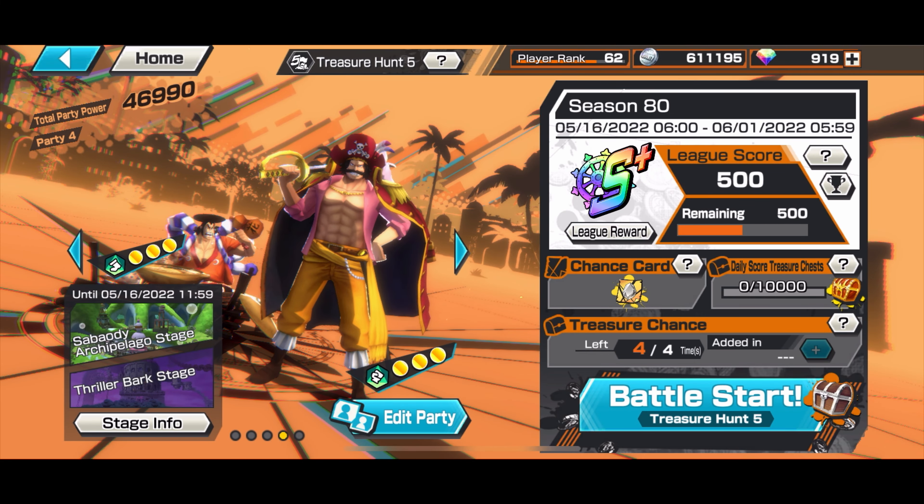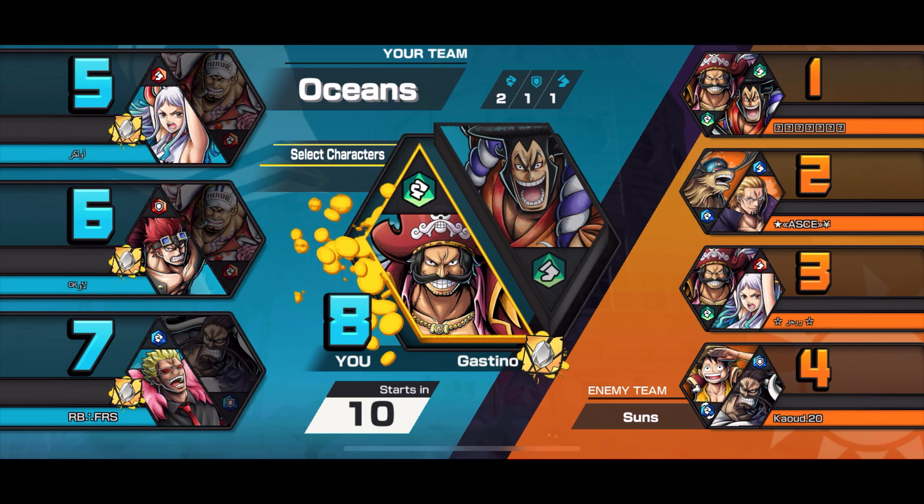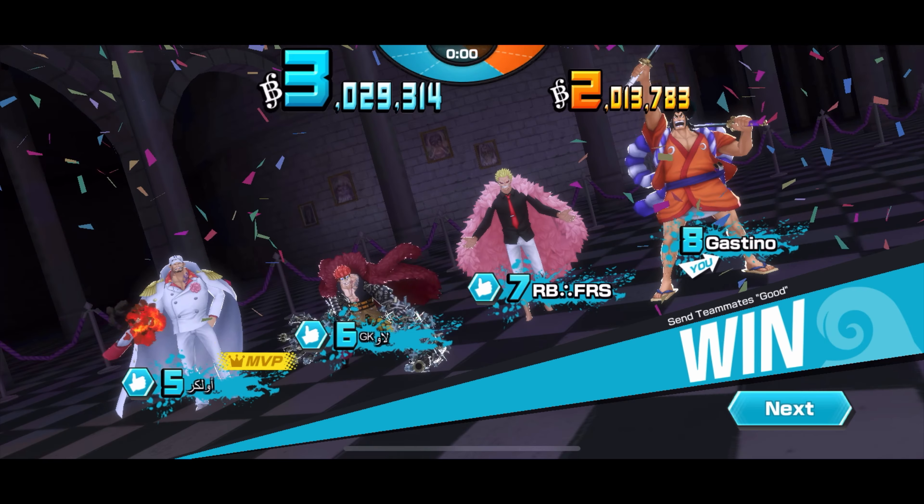When loading into a game, if you or your teammates are using a chance card, you'll see a logo indicating it. It's really good to know that in this match someone's using a chance card, meaning you can get even greater rewards.